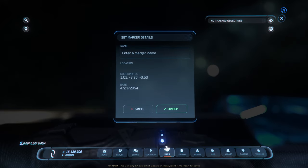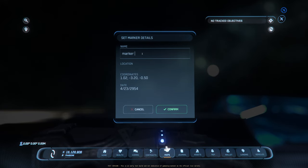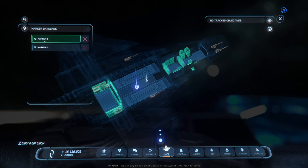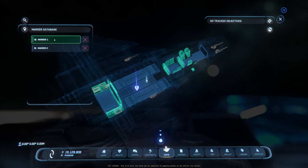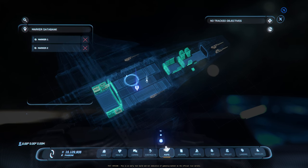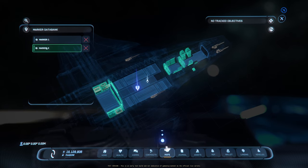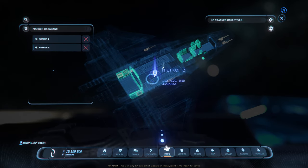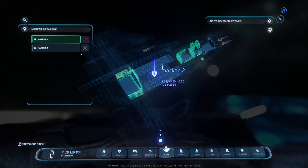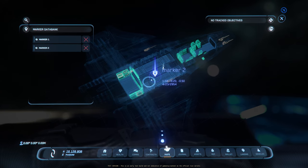You can also set markers within the ship — press T, set 'Marker Two,' confirm, and it saves. Marker One from the station will also appear here. When I go back to the station and click Marker One, it will highlight the same way it's highlighting here.